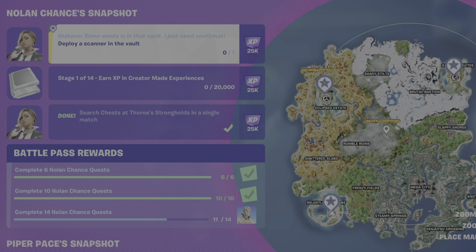What's up gamers, GamerDad here. This is a guide that will complete the Nolan Chances Snapshot Quest Stage 12 of 14: Deploy a Scanner in the Vault.